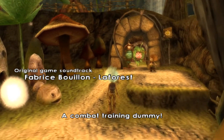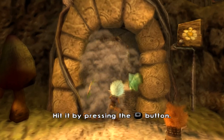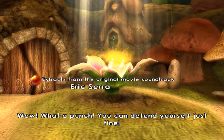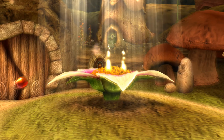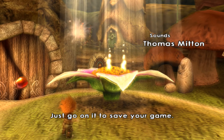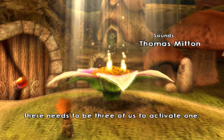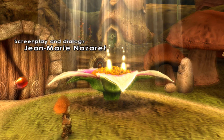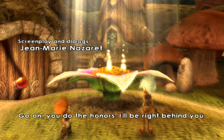Arthur, look! A combat training dummy! Do you know how to defend yourself? Go on, show me! Hit it by pressing the action button! What a punch! You can defend yourself just fine. It's beautiful, isn't it? It's a save flower. Just go on it to save your game. Most of the time, there needs to be three of us to activate one, but it sometimes works with only two, or even just one, but that's unusual. This one works with two. Do you want to try? Go on, you do the honors — I'll be right behind you.